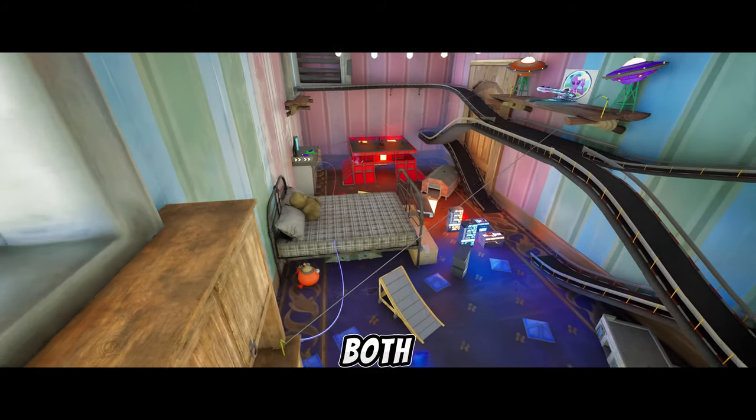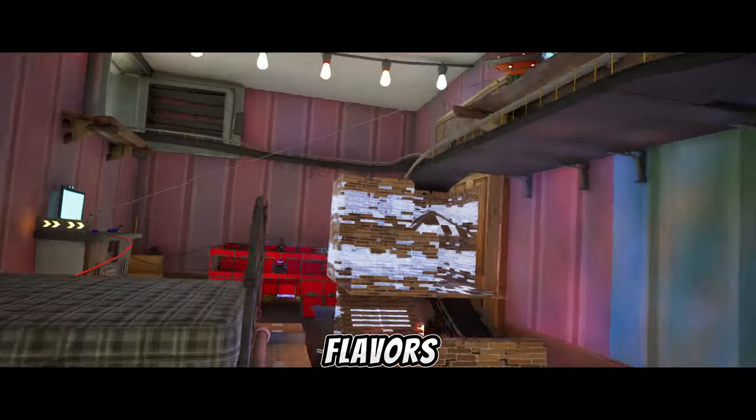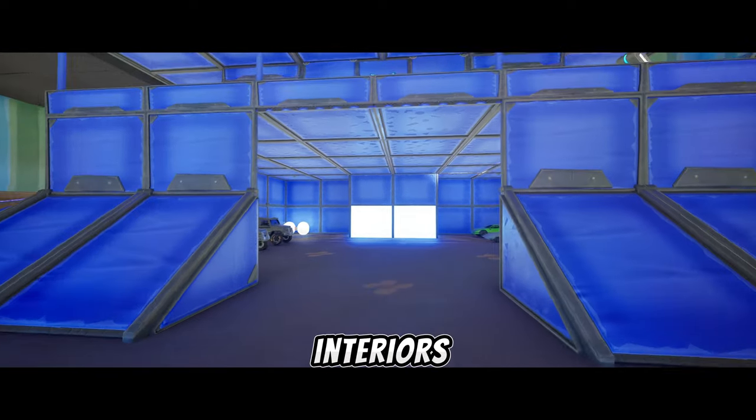This time trying to cater to both Zero Build and Builds players, this map does come in both flavors. There is a red and a blue base, both with identical exteriors and interiors.